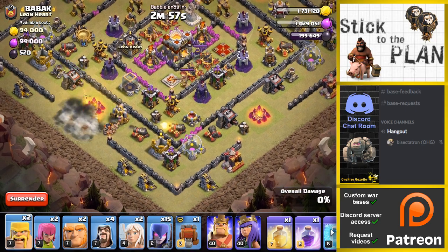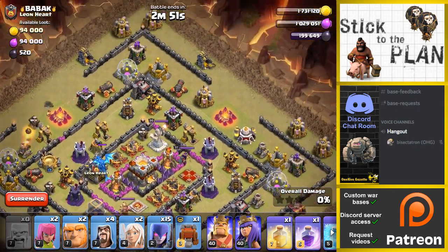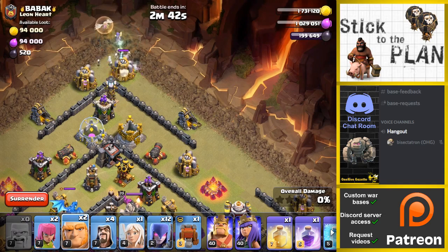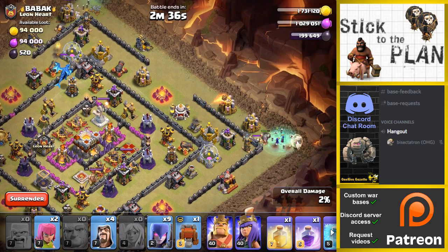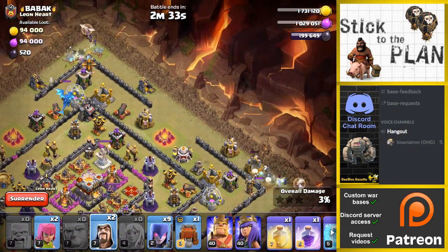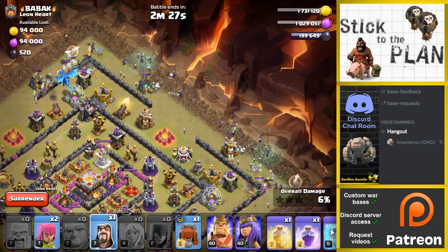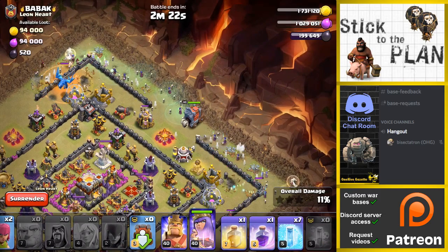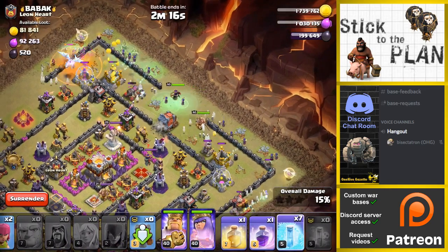There we go. No luck triggering the bombs over here. Let's get the witches started. We'll do one, two, three — healer. I lured the CC. Okay, that's not great. Let's get the rest of these witches spread out. Get a few wizards over here by the E-drag to help out. Alright, we'll see how this goes. Get ready to start freezing a lot.